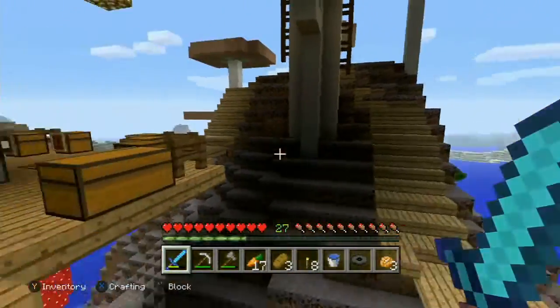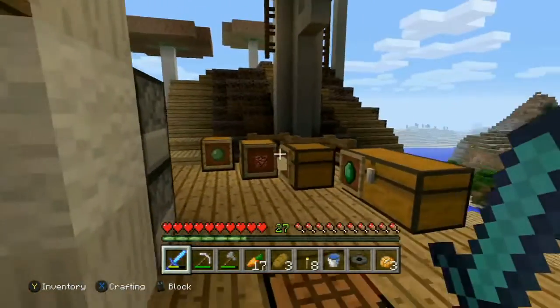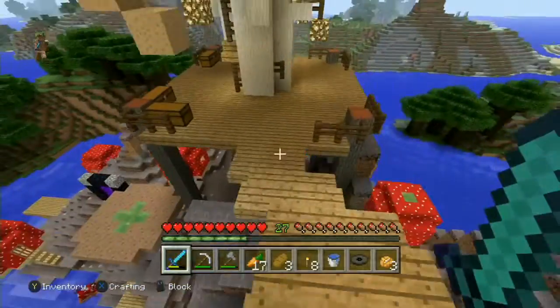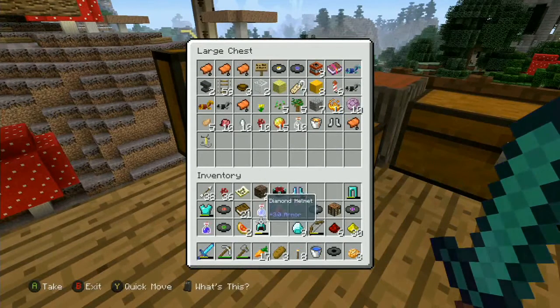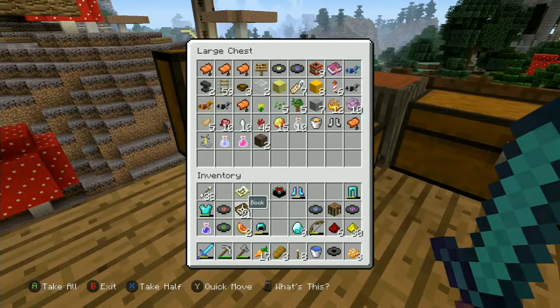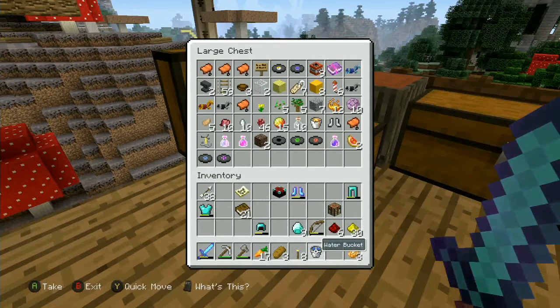I do have potions. I don't think I ever made a potion area - that could be another thing to work on. Do I even have a brewing stand? I don't think I got one... oh yeah, here it is! Okay, we'll put all the brewing stuff away in here for now, we'll build that another time. Music discs can go in there too - we should probably get a jukebox to play them.